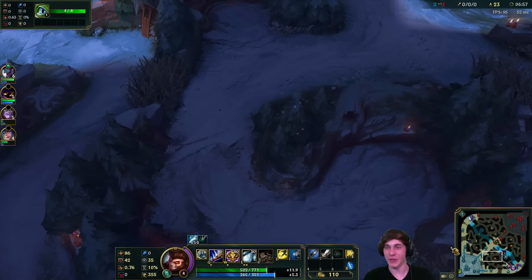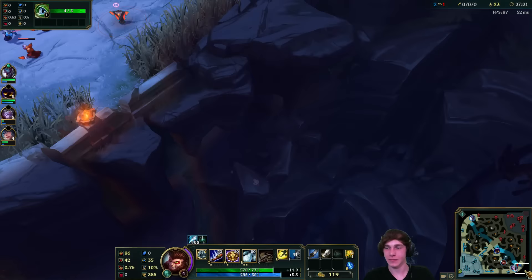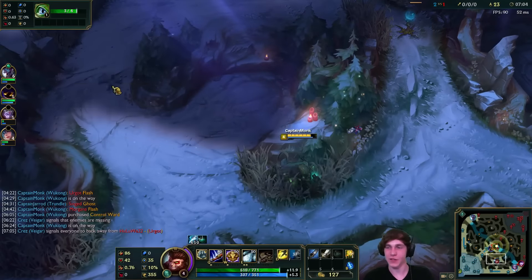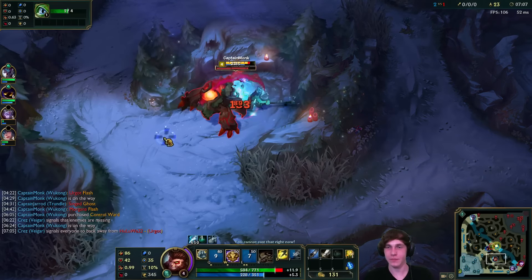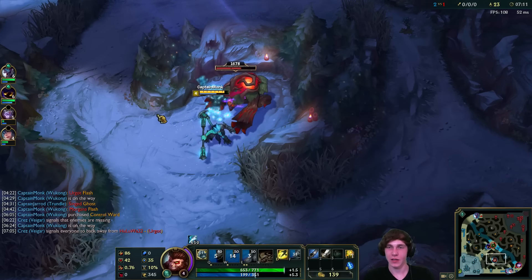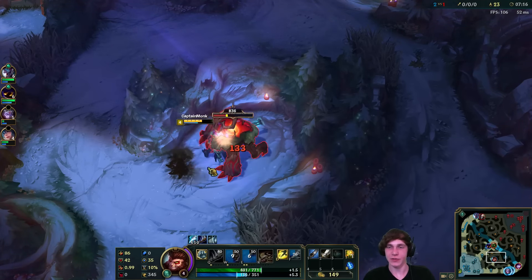Yeah, that was really bad by me. No problem though - let's just head over to our red as that has respawned. That's definitely a mistake - I wish I did not place that there. This is free gold for them now. It's okay, I will take out the red buff here. Don't have our Smite unfortunately, so this is going to be a little more difficult than I'd like, but it's as good as it's going to be.